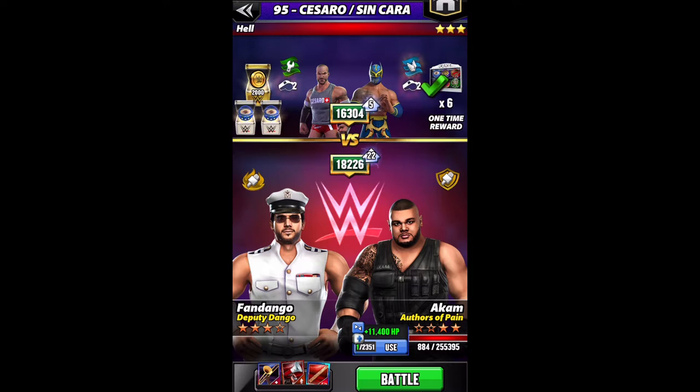I'm going to skip over Fandango's moves for the second video to save some time. Then I'm going to hop to the portal real quick and show you the 5-star Harlem Heat Booker T setup, which I mentioned in my Protect Gem video. At 5-star he gets a self-healing move, so we'll take a quick look in the portal and see how that works.